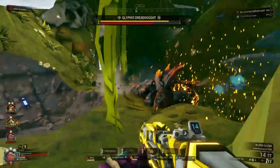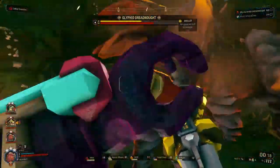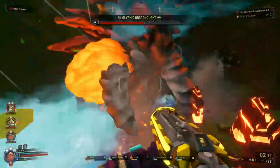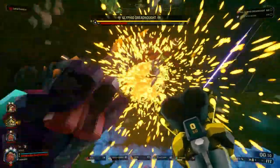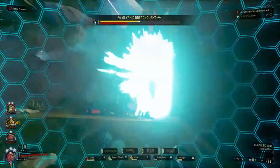In this beginner's build for the Jury Rig Boomstick, no overclocks are needed to do a lot of burst damage to some of the biggest threats in the game, like Oppressors and Dreadnoughts. This is the build you'll want to use if you're new to the Scout or Deep Rock Galactic and are about to enter endgame content where you'll be collecting the overclocks and cosmetics you need and want.